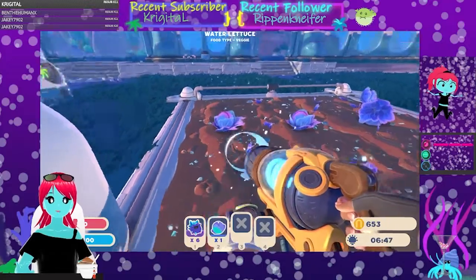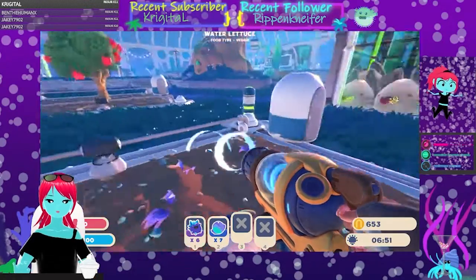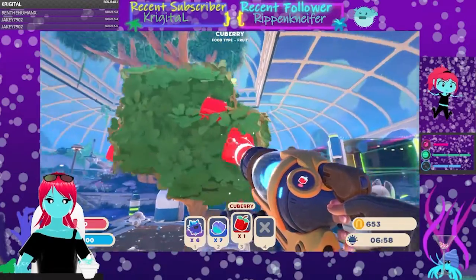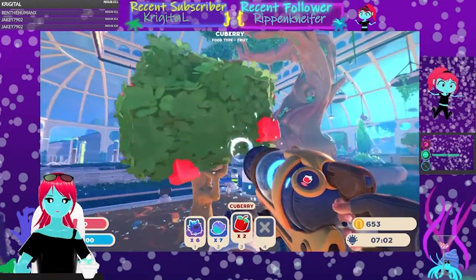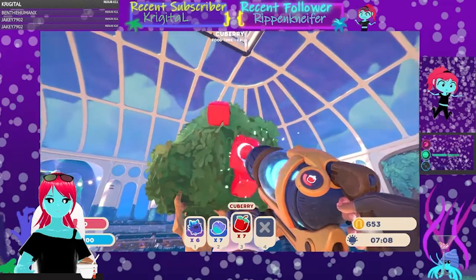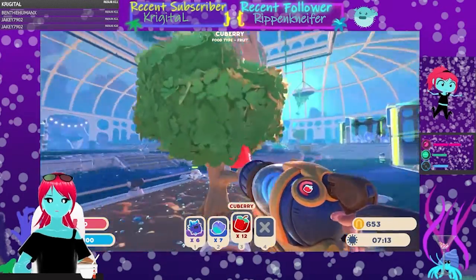I think the crystal ones eat veggies. I need to figure out where we're gonna put our veggie eaters. I guess they can go in the arch thing? I do want to go explore again, though, because we still don't have the rock slides.